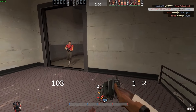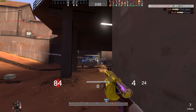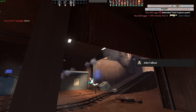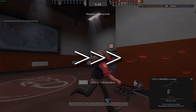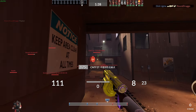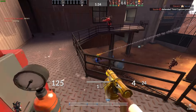I see blue team pushing the cart here so I drop down to grab the pack and start shooting cart immediately. I get super lucky with that crit sticky, but don't let that distract you from my main mistake. I should have stayed on the high ground and spammed the cart from height. Dropping down is a terrible idea in that situation. What I do to this Demo Knight here is a great example of what I should have done in that situation.